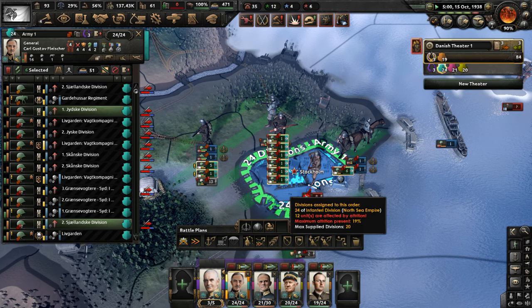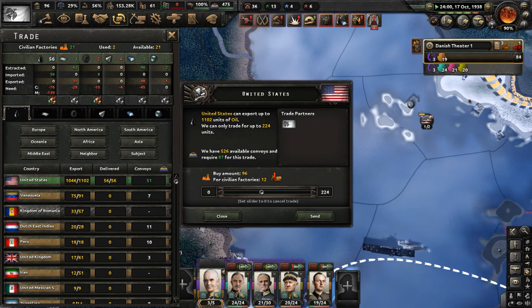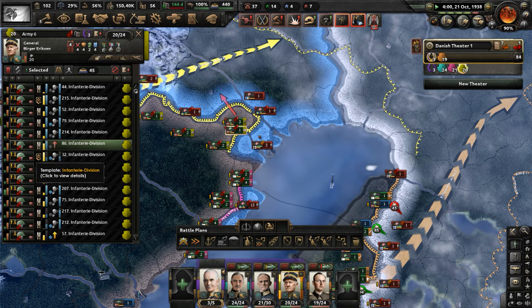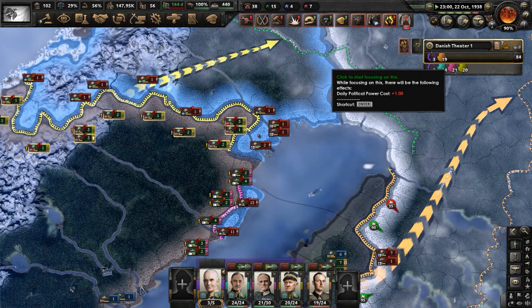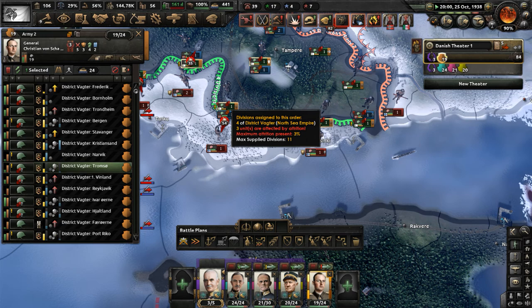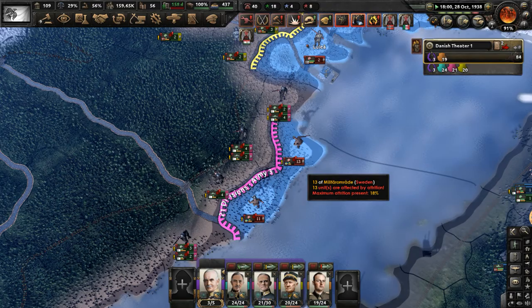We're hitting them constantly — they should have no time to prepare defenses anymore. We're running out of oil and need more fuel. We use so much for our navy — that's the core issue. We just can't advance in the north; these guys are suffering from supply issues. National focus: let's get elite education academy done. Helsinki is cut off from the rest of Finland. Get some divisions over there and secure the remaining parts of Finland.